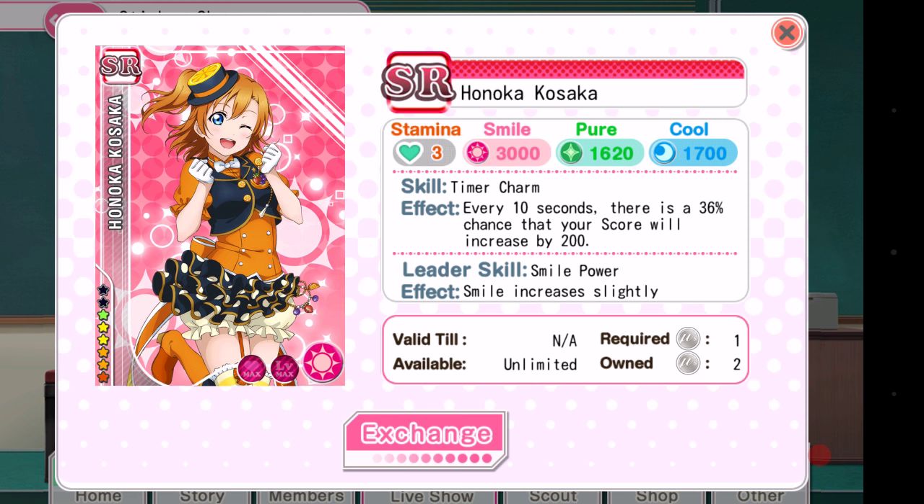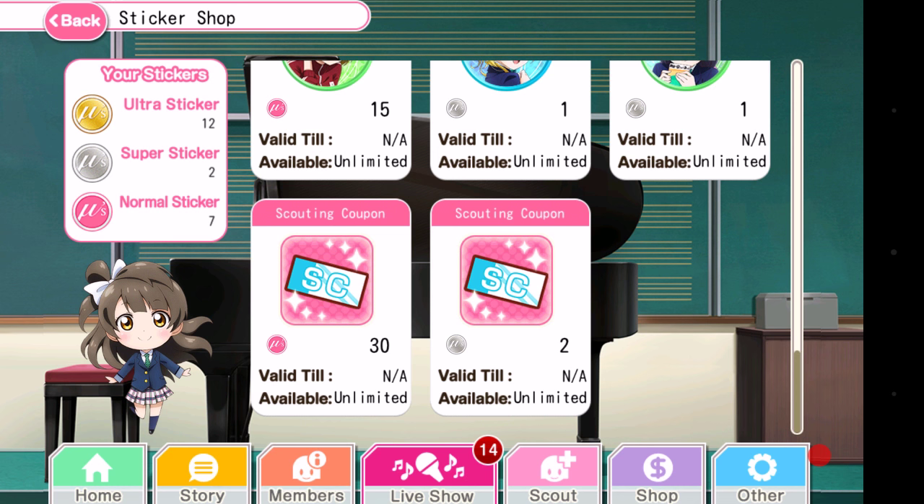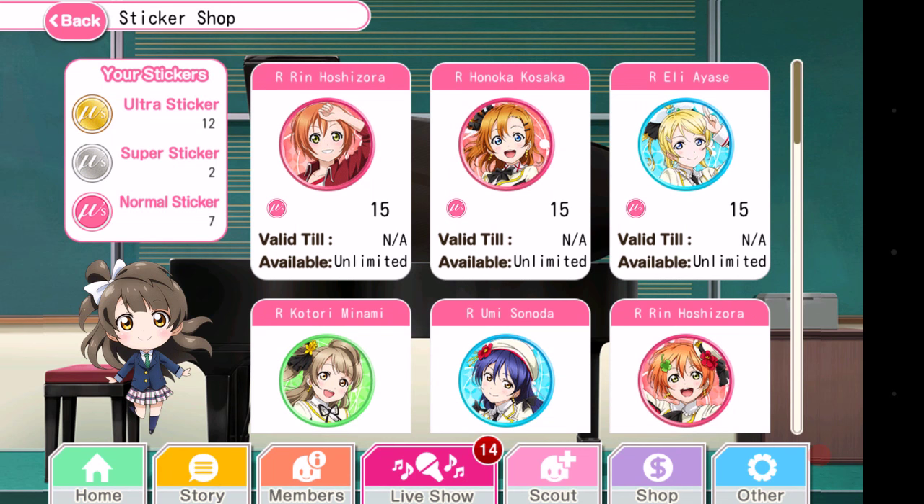There are also idolized super rares that you can get for one silver seal. Eventually, you will have URs that come into rotation — I believe it's once a month, a set of around 9 URs that will come into rotation. Those will cost 3 ultra seals, those 3 gold seals, each.